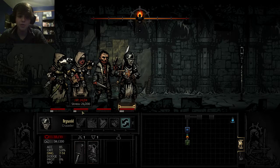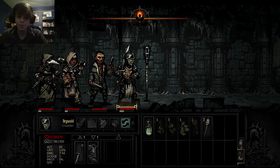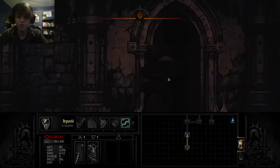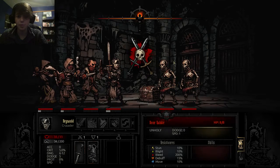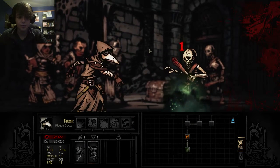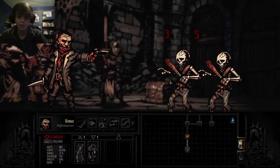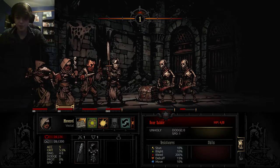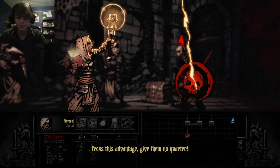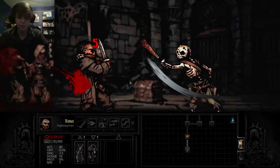Walking backwards causes stress. Sometimes curiosities will give you things like torches, food, or traps. And we're fighting undead today. Zombies don't bleed very well — as you can see, they have a 200% resistance to bleed.